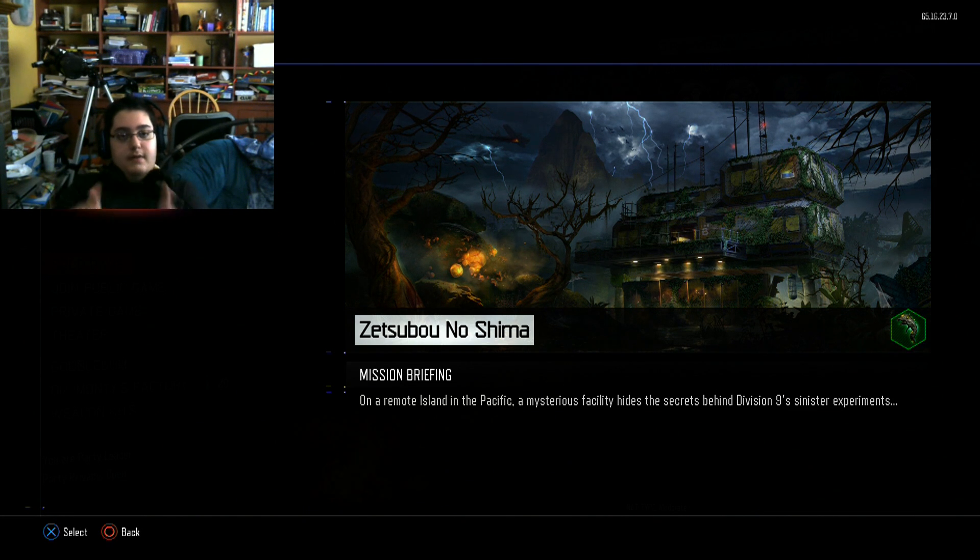Spoiler alert: if you haven't seen the ending of Zetsubou no Shima, skip ahead about 30 seconds. In the ending cutscene of Zetsubou no Shima, Richtofen said that there's a chain of events that must be set in motion. That kind of throws off the idea that we're going to be going to what's assumed to be Stalingrad for Nikolai. So what exactly is going to happen?